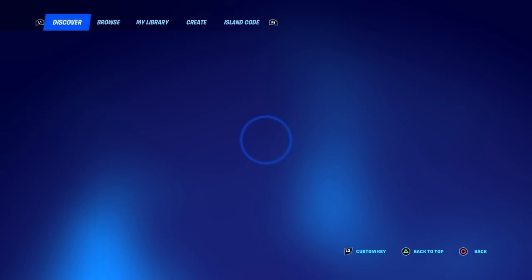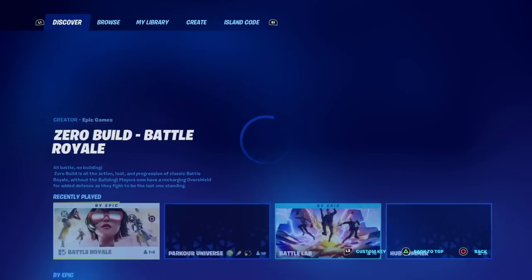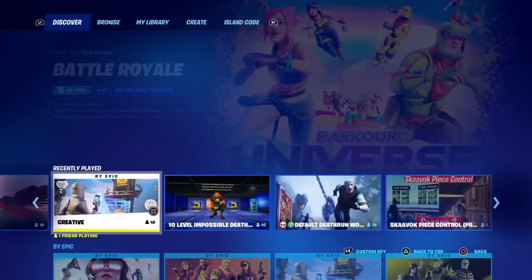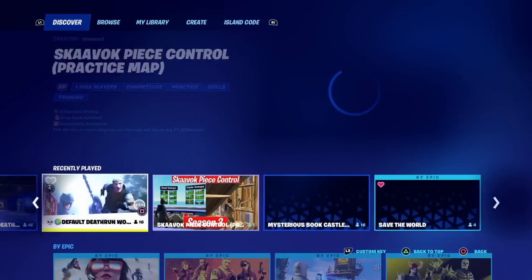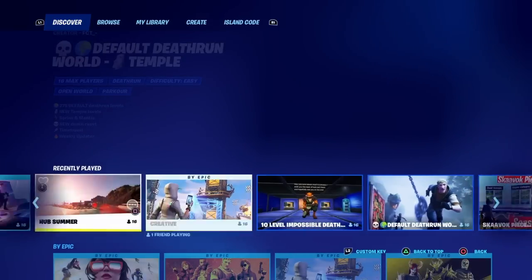To get started, we're just gonna open up the discovery menu and load right into creative just like how I am right now. I selected the wrong game mode — let me just go ahead and select creative real quick. Here we go.